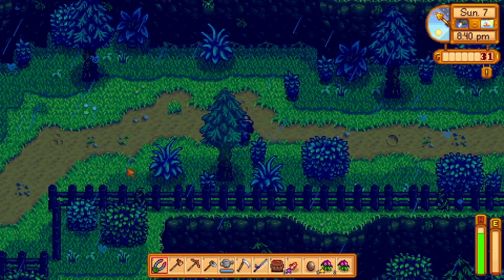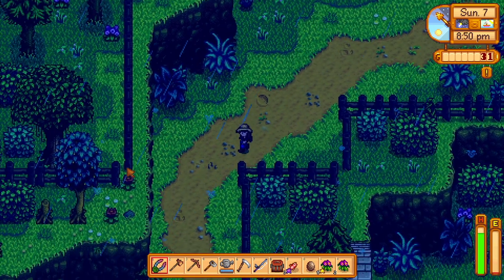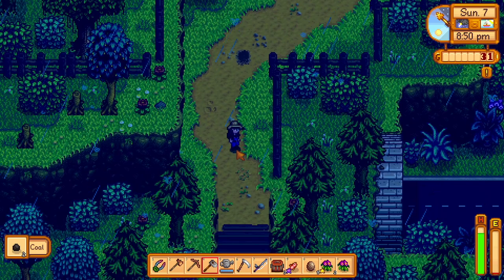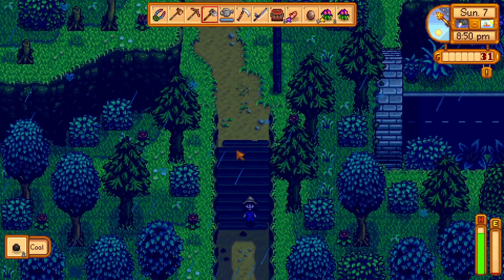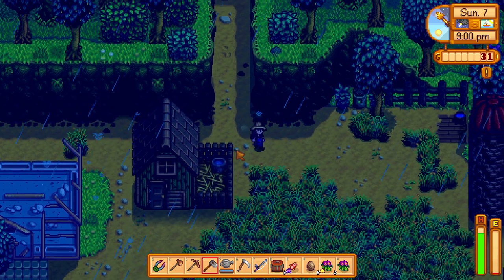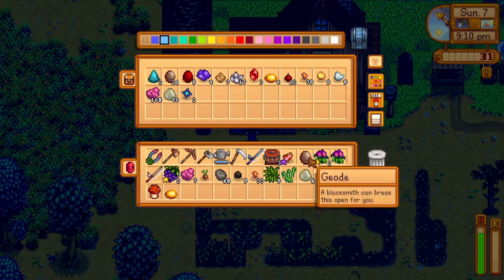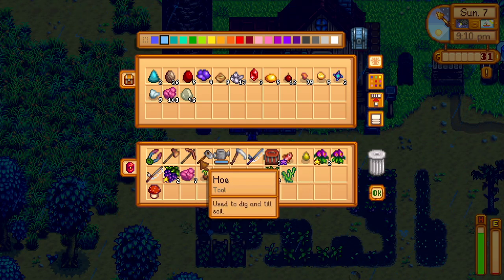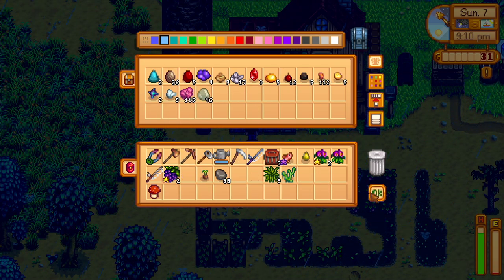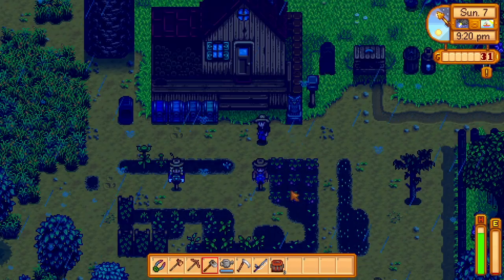I think there's something you can fish out of here at some point but you have to find a secret note first. I don't think we get the magnifying glass which allows us to read the secret notes until winter, because that's when we have to chase Krobus into a bush over by the community center - I think. I could be totally wrong.